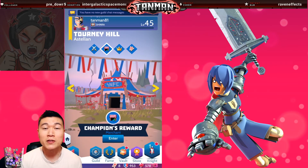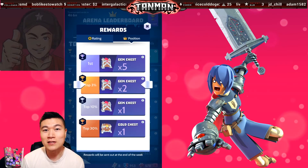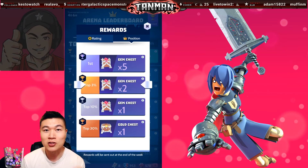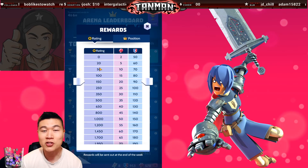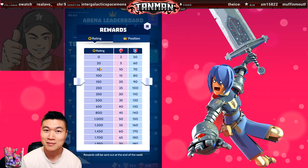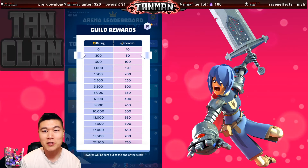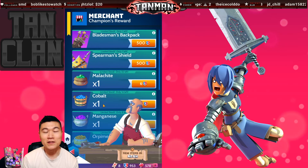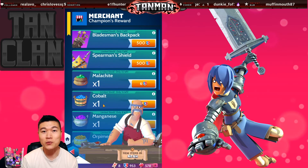So why even bother doing arena matches in the first place? For starters, placing within a certain tier on the arena leaderboards will award gem chests at the end of the week. Along with the gem chests, you are also awarded gems and hero crests. Also, depending on how your guild does, you are awarded contribution points. Those contribution points can be used to summon guild bosses. The other benefit is that you can use those crests to buy items at the arena merchant.